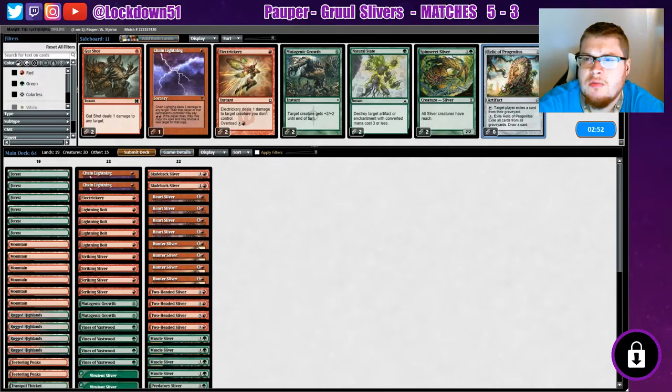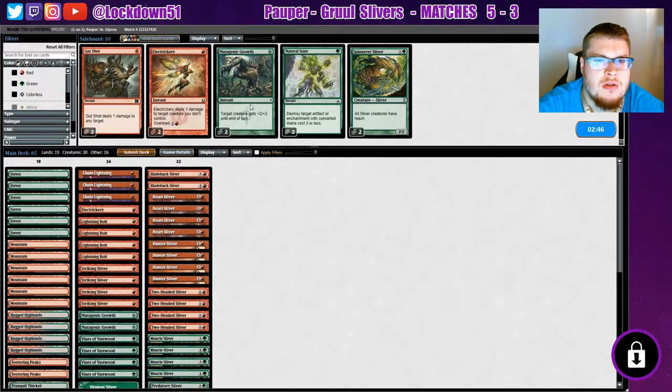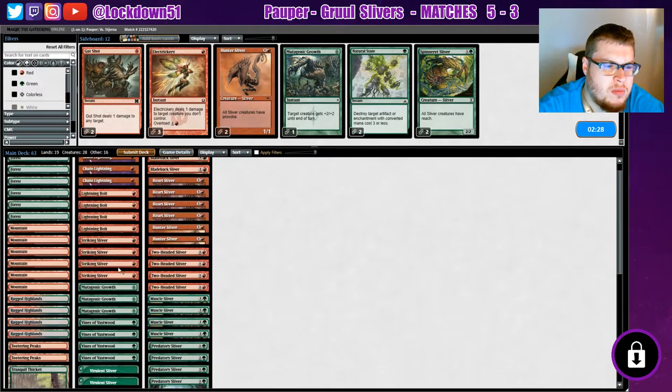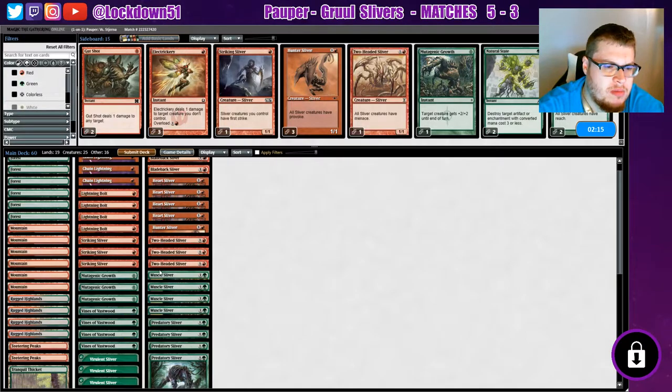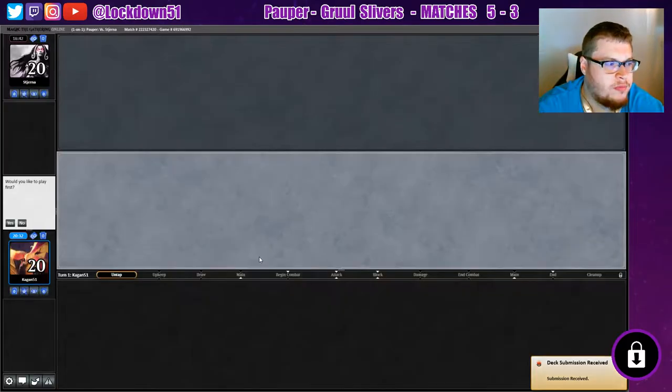Alright, let's get some Vines, let's get some Relics. Mutagenic Growth might not be bad. Hunter not as important honestly. Electrickery not that important here either. Maybe we can drop one striking. Do we just cut Hunters altogether? Maybe we'll keep one and just drop one of those. Let's try that.